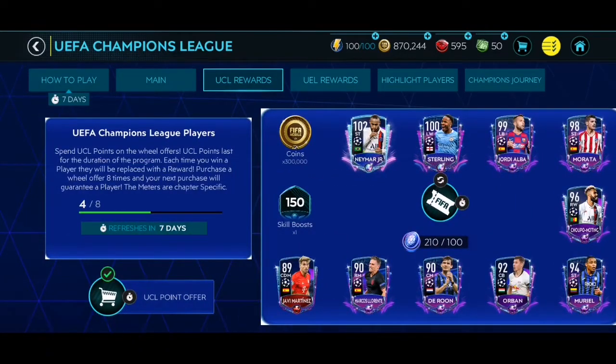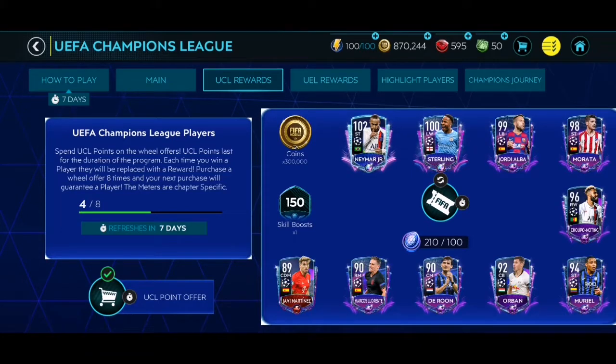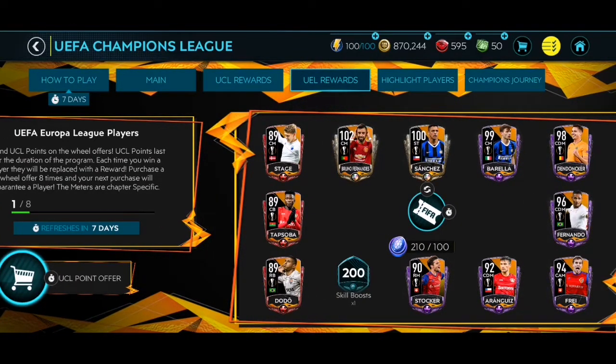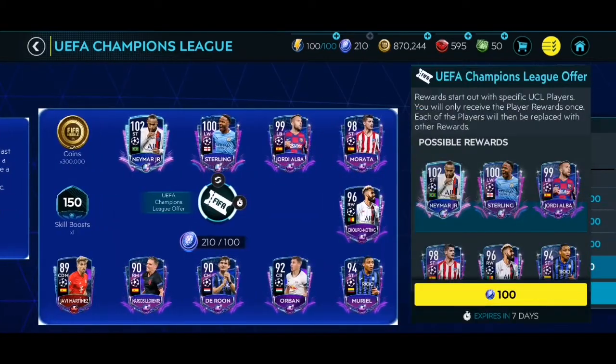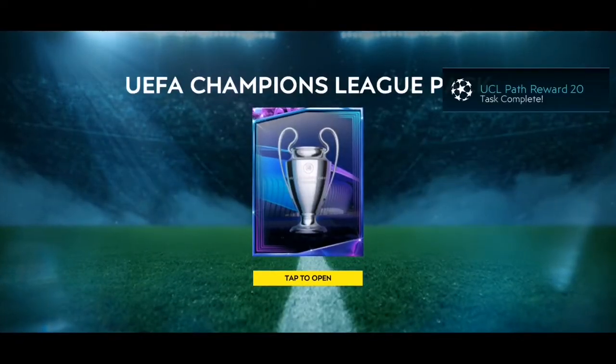We're going to be opening one Champions League and one Europa League pack. As you can see I've opened four packs so far — my luck hasn't been that great, just got the two worst ones. On the Europa League side we actually packed Sergio Romero 90-rated on the first day of the reset when the players changed. We're gonna try and get something even better than that 90-rated Romero. Hopefully we can get that Neymar — I'd be happy with Maratha and above.